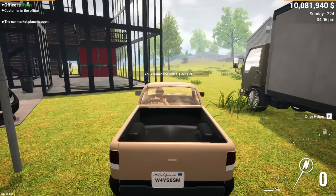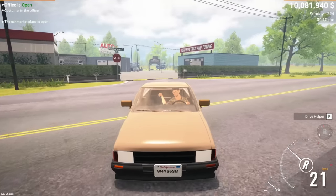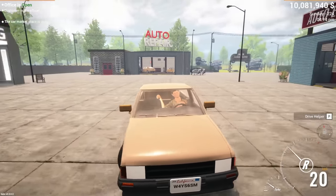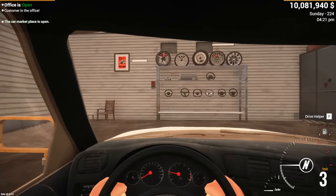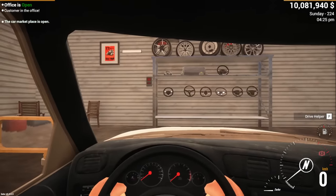I'm curious about some customization options for this car here, which looks kind of like an S10 — I don't know if it's like an old Chevy S10. I need to see what fake brand name they have on it. Oh wait, you guys heard that pop? Yo, this thing's got a turbo in it. Did I already soup this up?